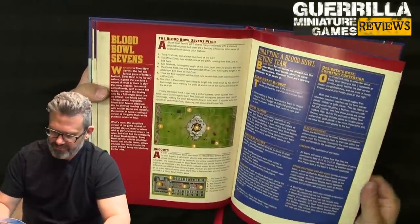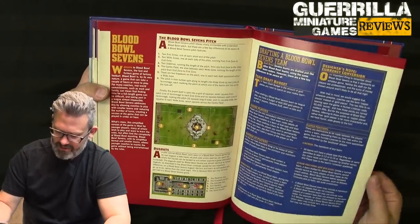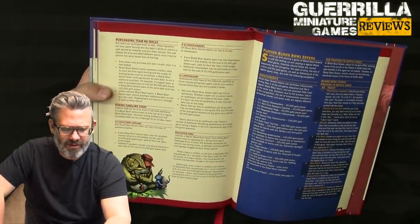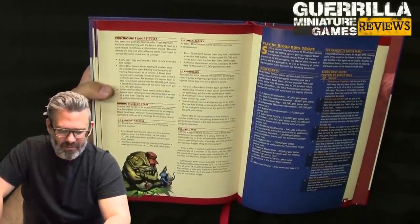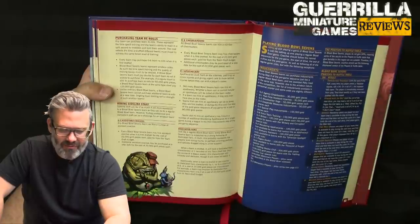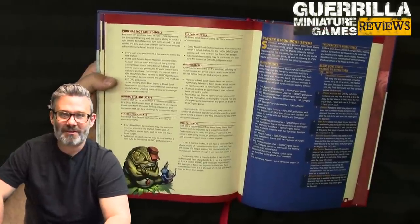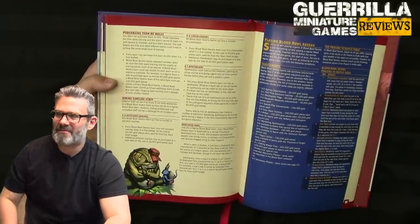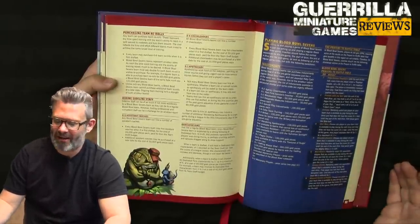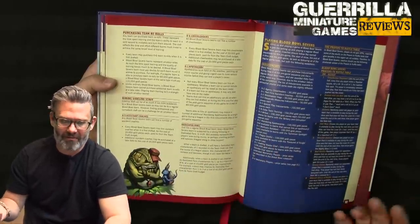You can still hire journeymen but they replace Loner 4+ with Loner 5+. Each team can purchase up to six re-rolls when drafted, but they're an amateur side — they must pay double for each re-roll, and unlike ordinary Blood Bowl teams, they cannot purchase additional re-rolls later. So the re-rolls you draft are the only re-rolls you'll ever have in your league.